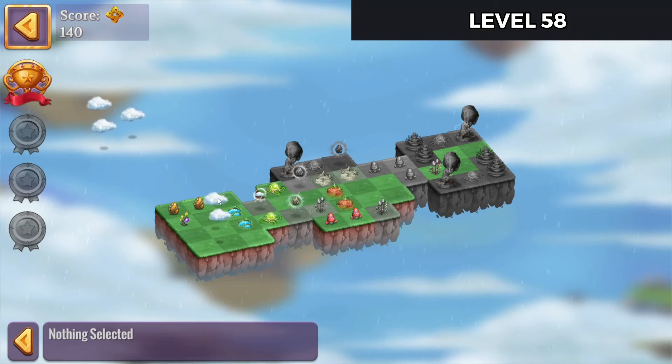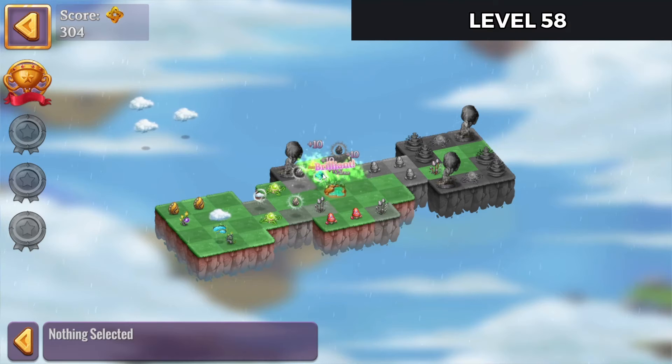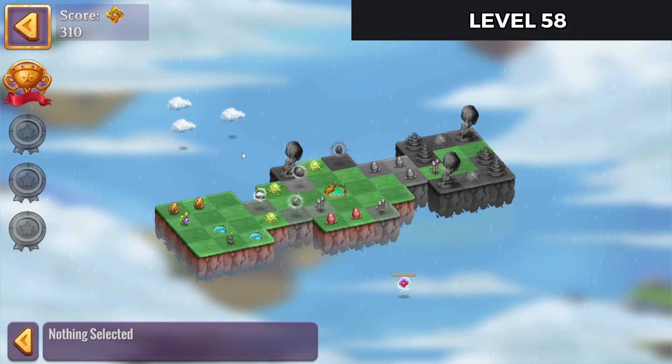Let's tap on those clouds as well. Merge that up. Merge those up. We need some mushrooms to happen. So we're going to tap on these clouds and let them grow.